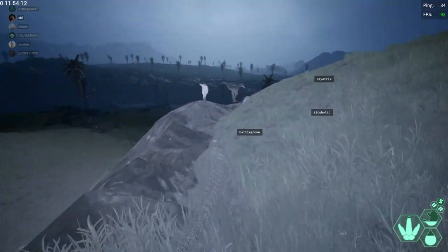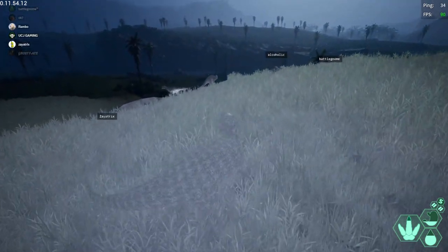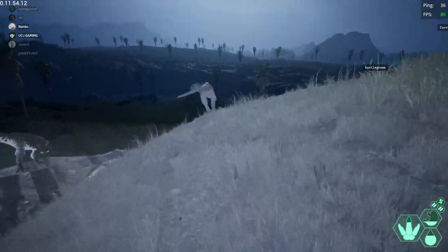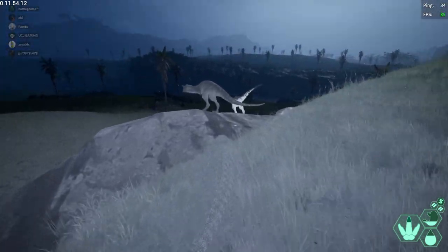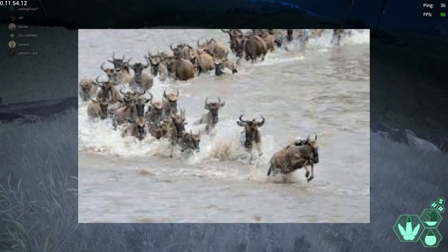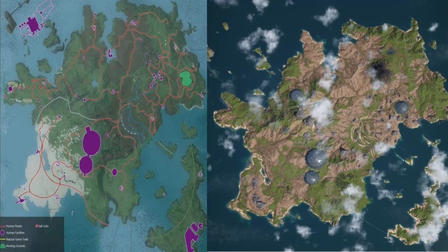That's pretty much my ideas for migration — quite simple really. Hopefully there'll be quite a few paths so it won't be easy to predict, though even in real life predators get used to knowing where herds cross. That's why you've got crocodiles in rivers — they know the animals have to drink or cross there. Same kind of thing. I find it exciting and I think it's going to be amazing. This map and migration tied together are really going to make the game into something crazy.